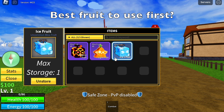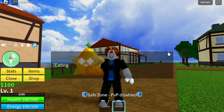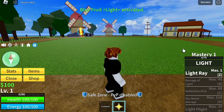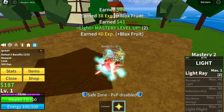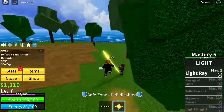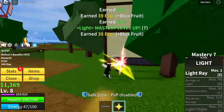Why? I'm gonna show you. So first, let's un-store the Light Fruit and eat it. For those who don't know, this is the fruit used by Kizaru, one of the admirals of the Marines in One Piece. One thing about Light Fruit is it has M1 left clicks, which makes it a lot faster. Again, it is a Logia-type fruit, so there will be no problems once you reach a specific level because of the Logia effect.